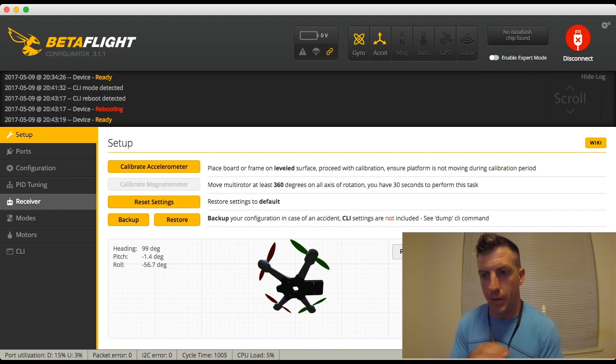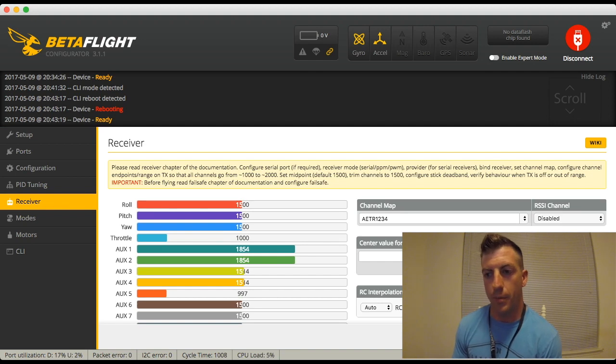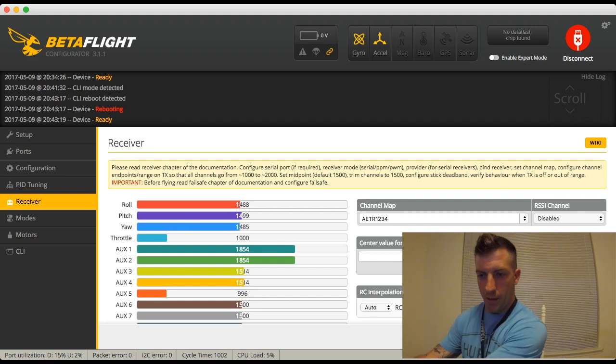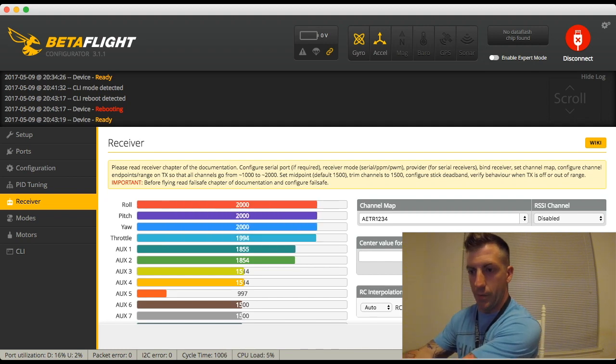So now let's check our work — let's go back to my receiver tab. I can see there's a little jitter, not much, and I think that's standard for these boards; on my quads it doesn't jitter that much at all. But I can see that my center values are 1500, all my minimums are 1000, and all my maximums are 2000.